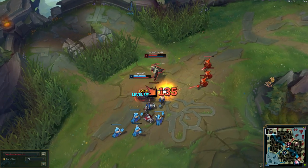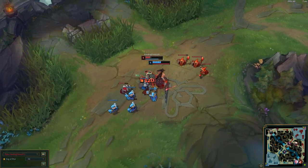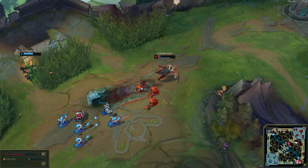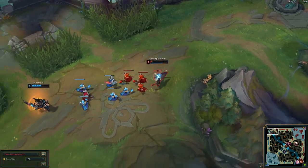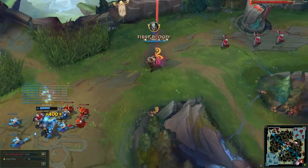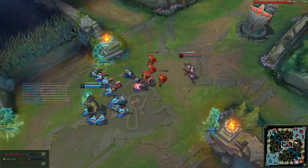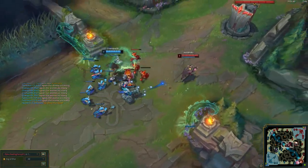I really think getting Hellbreaker first before even your mythic just makes sense for Pike. For your mythic, I can't tell you exactly which one to get, but think of basically any mythic you'd get on a tanky fighter. Since he converts extra health to damage, that really helps. You could get Divine Sunderer or even Immortal Shieldbow — any item that gives him a good amount of damage would be really good for Top Pike.